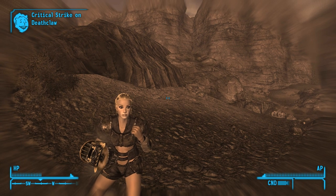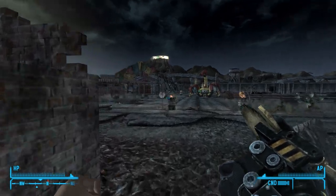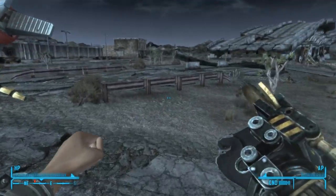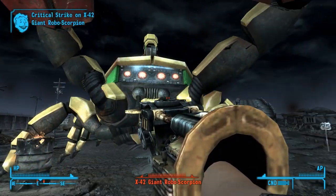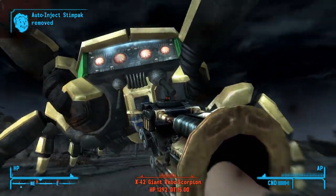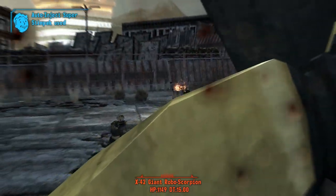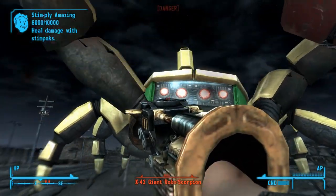We'll test it on a big Robo Scorpion. This fellow should be easy to chop up, provided we can close the gap by doing sneaky dodging moves like this. The trick is to get close enough to actually do your thing, and yep — we just keep on stacking those sneak attack criticals. It's time to go into VATs. He's actually getting us with his claws despite hitting nowhere near us.